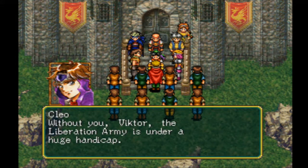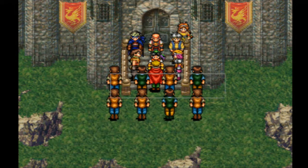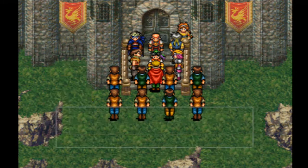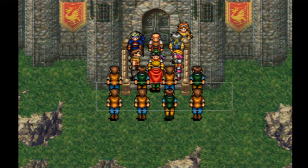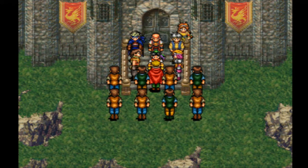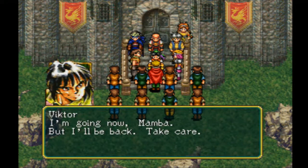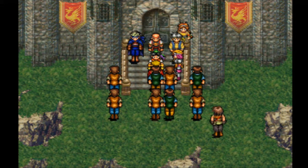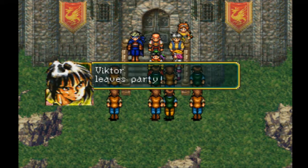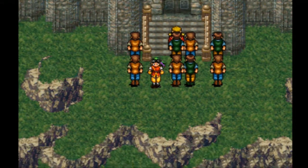We have a ton of people, so we'll be okay without Victor. Looks like Tengar wants to join us, and Hicks will too since we already have him in our party. Tengar is actually a really, really good, strong party member — she's much better than Hicks in my opinion. She's got a really good magic stat. Awesome — we got Tengar as well.